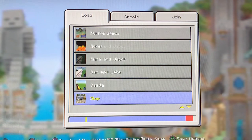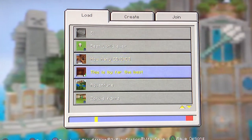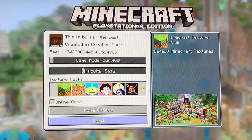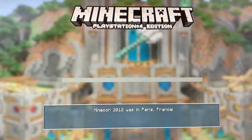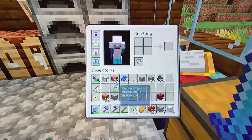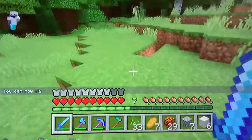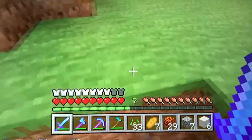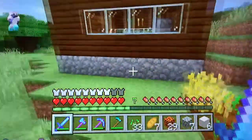At number five, my fifth best world ever. This one I called 'Too Many Diamonds' because I have too many diamonds. I have an enchanting table, enchanted diamond tools, and a shovel. I have a mine down here that goes all the way down, and there's also a Nether portal over here and my farm.